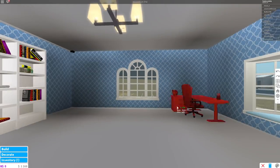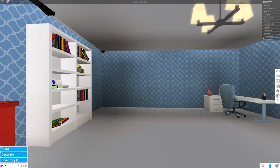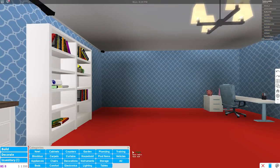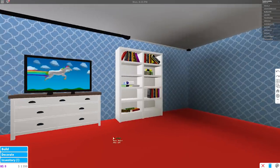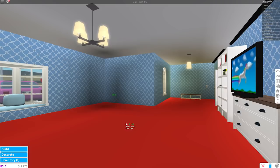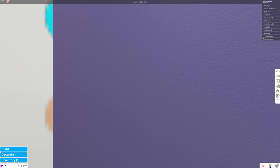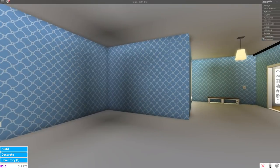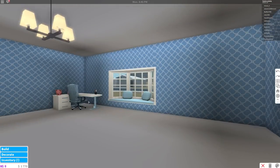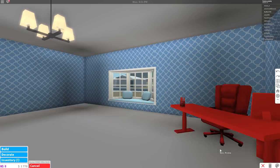Because you can't use the bunk bed if it's like that. First I'm gonna get rid of this window. Then I'm gonna go over here to decorate. I left the TV on — and oh my gosh, it sold! Whoops, didn't mean to do that. That's okay, I'll rebuy it. First I'm gonna take this desk, rotate it, and then put it like so. Perfect!